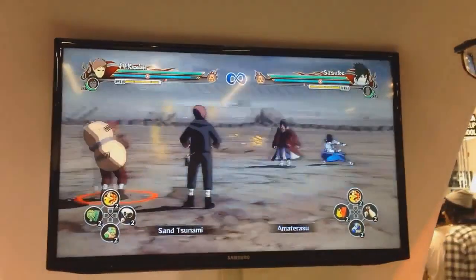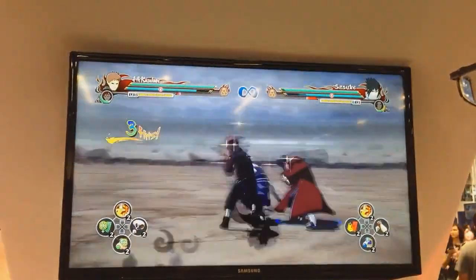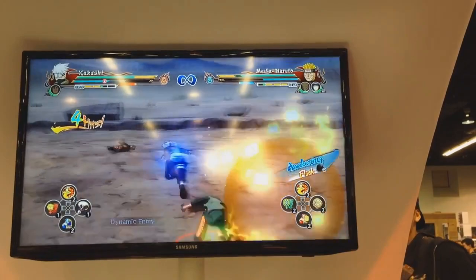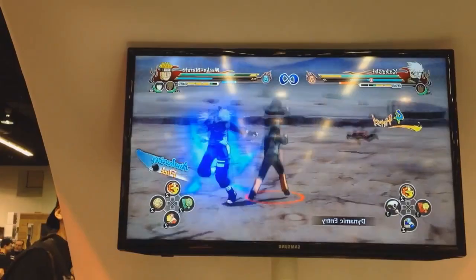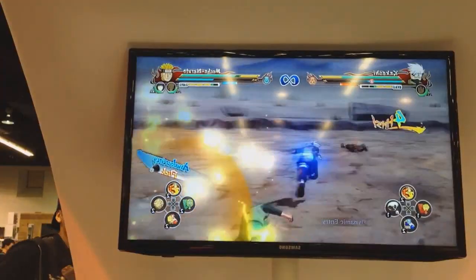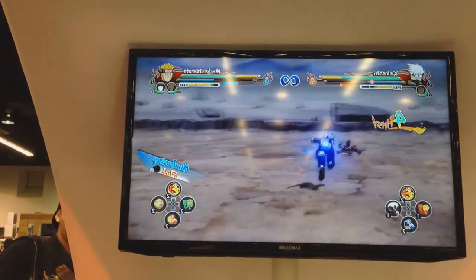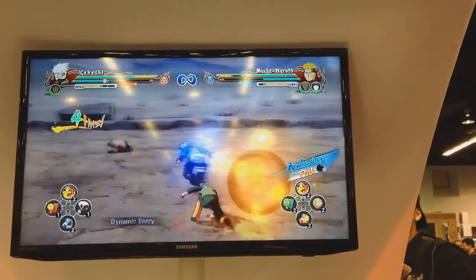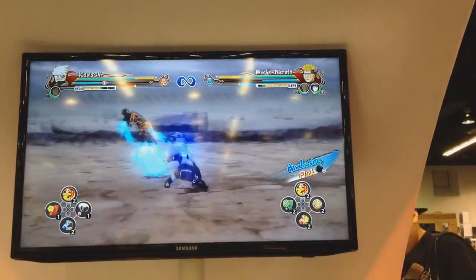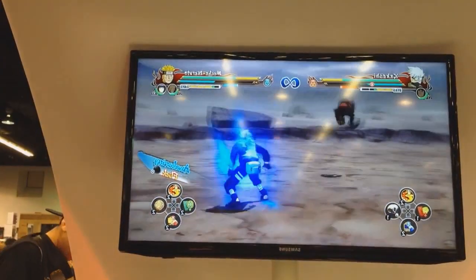Now let's go on to the gameplay mechanics side of things. This is gameplay of the new air dash that everyone has been skeptical of, because it seems they have nerfed it down, but it seems pretty fast in this demo. Although we've seen in previous clips that it requires a twist in the air before you actually dash at the opponent — kind of nerfed, but still seems pretty fast in this gameplay demo.